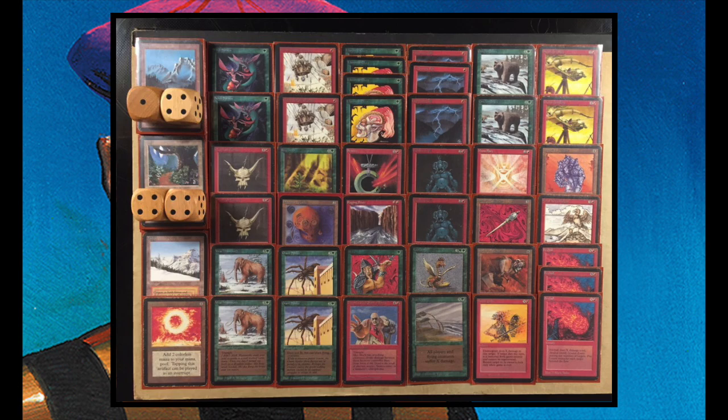There are two cards I want to mention because I don't see them that often. You've got Raging River — an enchantment for two red. When you attack, your opponent needs to put their non-flying defenders on either the left or right side of the river, and then you as the attacker choose which side to go, allowing you to avoid blocking creatures. I'm really looking forward to seeing Raging River in action.